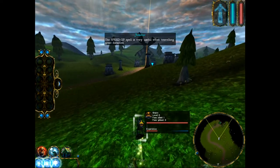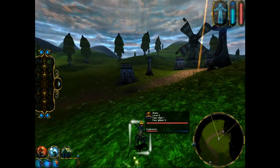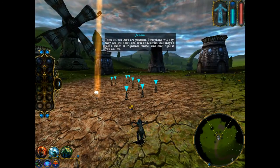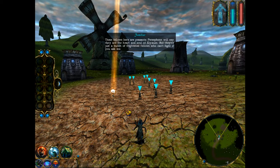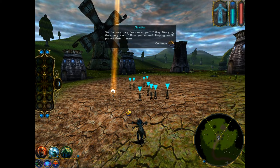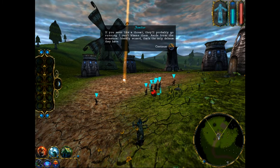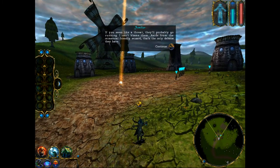The Speed Up spell is very useful when traveling great distances. These fellows here are peasants. Persephone will say they are the heart and soul of Elysium, but they are just a bunch of frightened fellows who can't fight, if you ask me. You see the way they fawn over you? If they like you, they may even follow you around, hoping you'll protect them. If you seem like a threat, they'll probably go running. Aside from the occasional friendly wizard, that's the only defense they have.